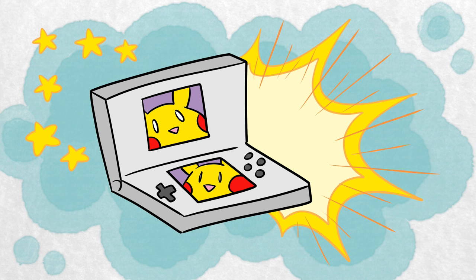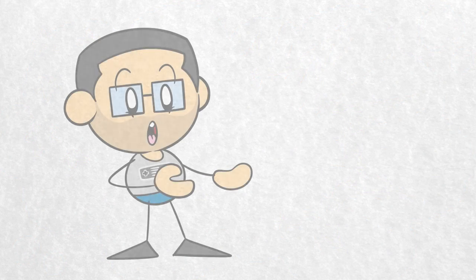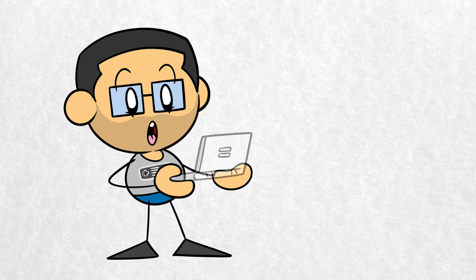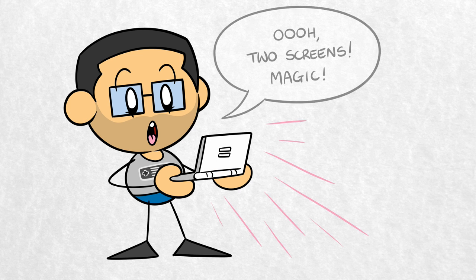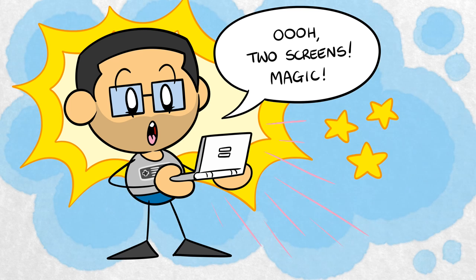The Nintendo DS is a bit of an odd system in a lot of ways. Not only does the handheld feature two screens, but also two cartridge slots, allowing a player to have a DS and a Game Boy Advance cartridge inside the machine at the same time. In the early days of the DS's lifespan, when the GBA was still fresh, many games, particularly Pokemon games, made use of these two slots to allow DS games to pull information from GBA cartridges.